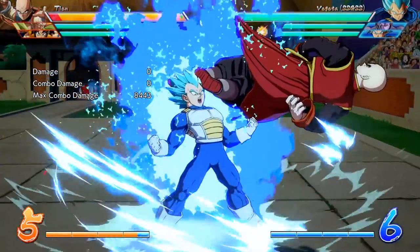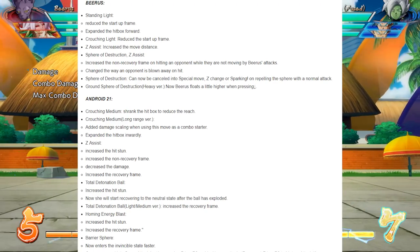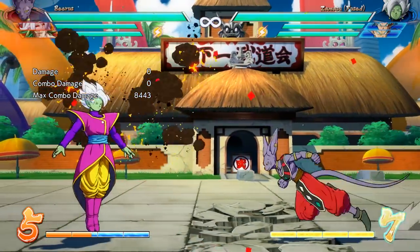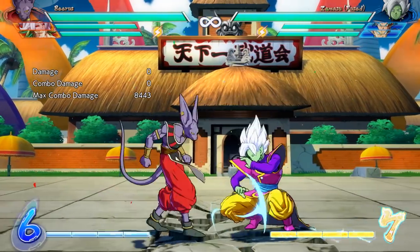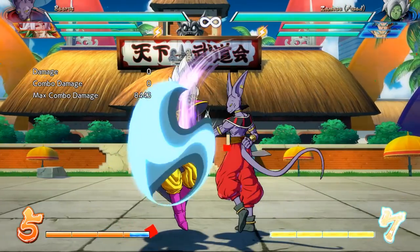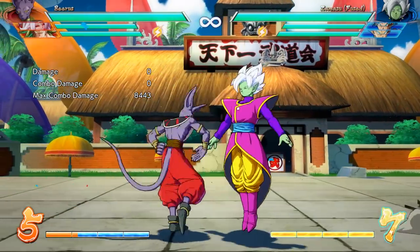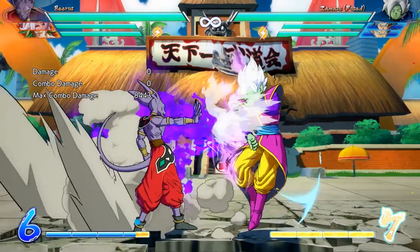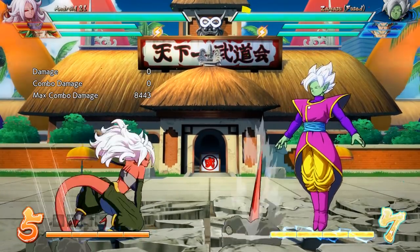We have Beerus and Android 21. Beerus did get some buffs — a faster standing light and some changes to his assist — but I'm going to be completely honest, I don't think any of this is going to help Beerus at all. He just doesn't operate well with the systems at play in Dragon Ball FighterZ and they're going to have to tweak him a lot more if they ever want to see him played competitively. Android 21 lost some range and got some extra damage scaling on her crouching medium, which is pretty bad for the character.